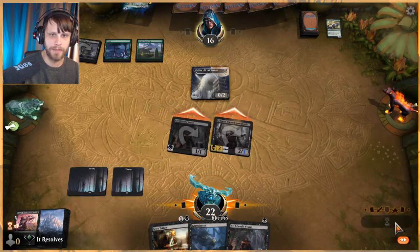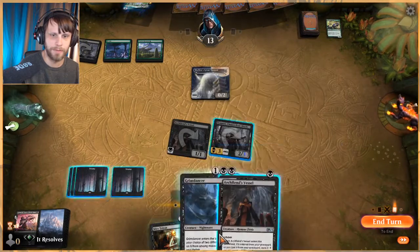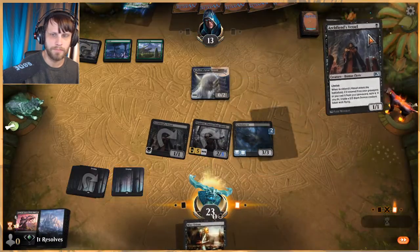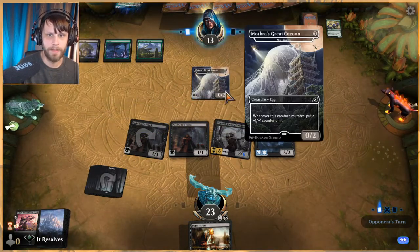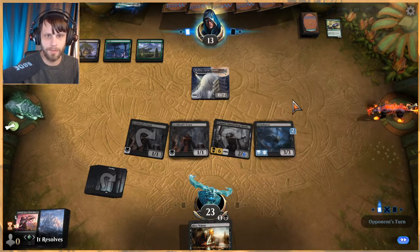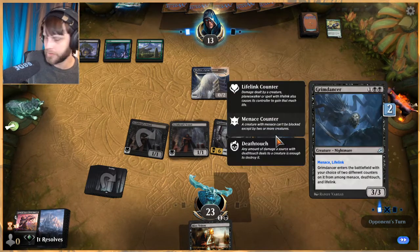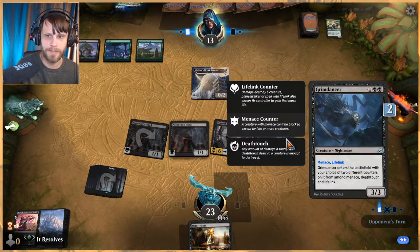Let's attack in again. They didn't block that damage — let's do menace and lifelink and play another vessel. They can block or mutate onto this all day. The reason we gave Grimdancer menace in particular was so that it can still get in some damage. The fact that you can choose what abilities go on this is really, really good — it's such a high-value card.